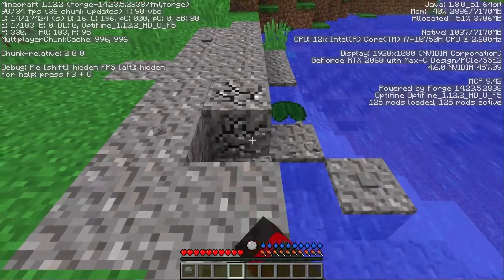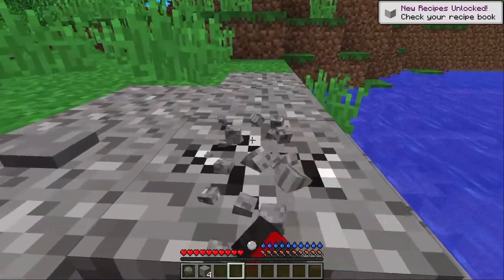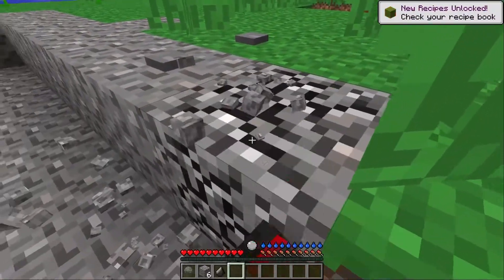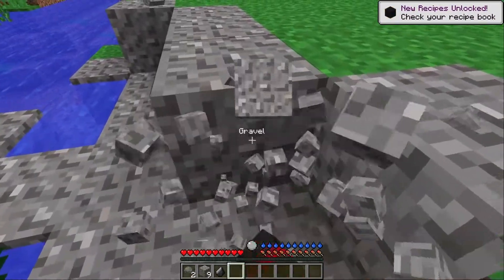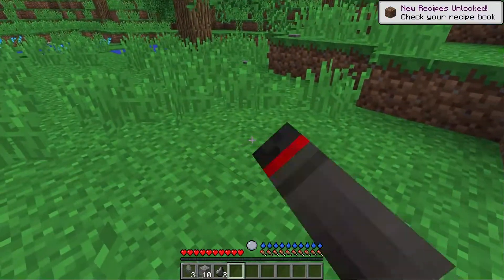Right now we're just gathering some flint from this gravel. Of course you need flint, so you gotta bang it against some stone to get those flint shards, make a flint knife, make a flint axe so you can get some plant fibers and stuff, and make stone tools eventually and just keep upgrading.